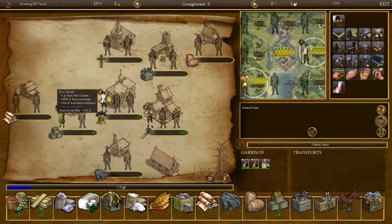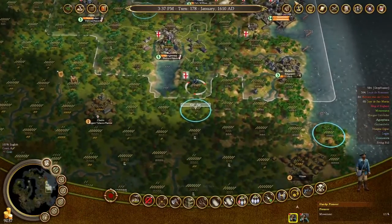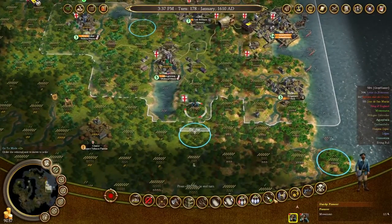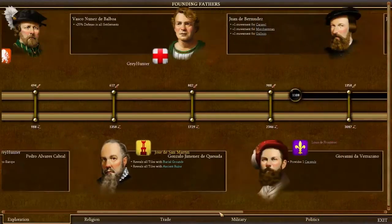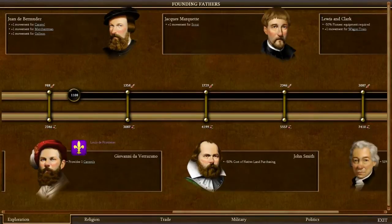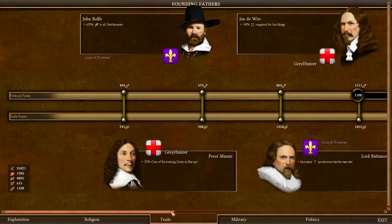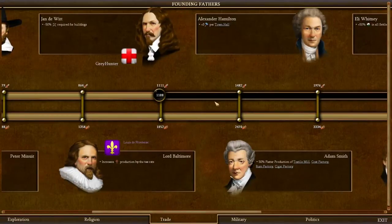Are you actually constructing Liberty Bells? You are constructing Liberty Bells. This will not do — mainly because again, we don't want to annoy the king too much. We're doing a good job of that already. So let's have a look at our founding fathers list. The next person we really want is probably going to be Alexander Hamilton. We need some more political points — another 800 political points.